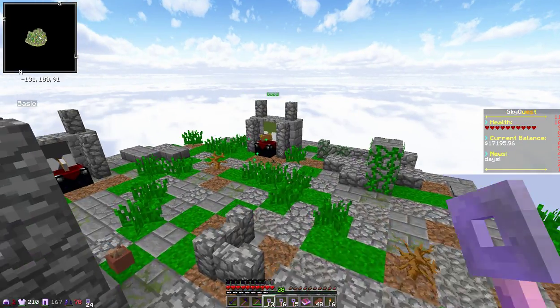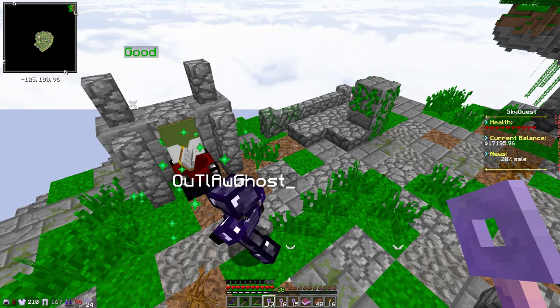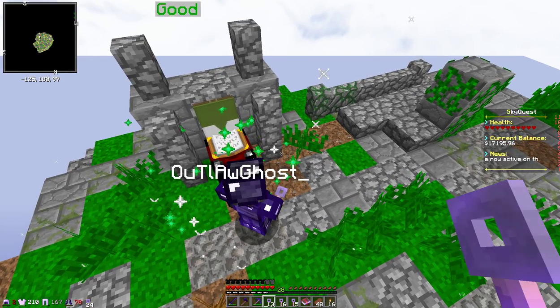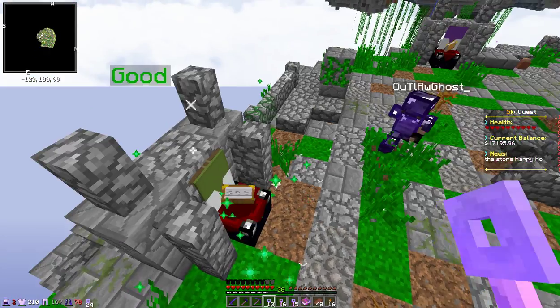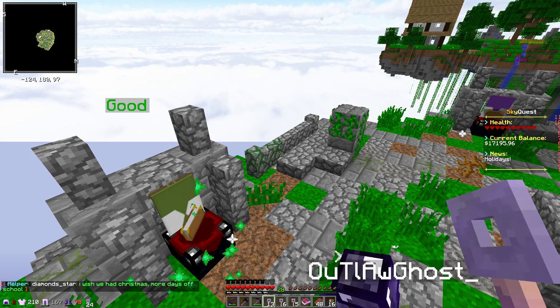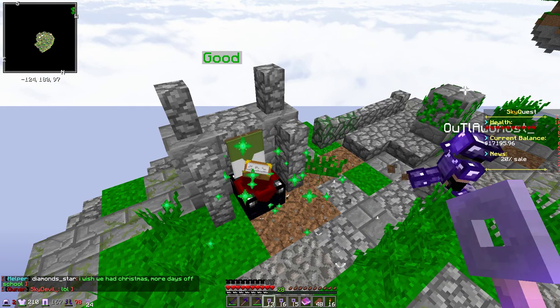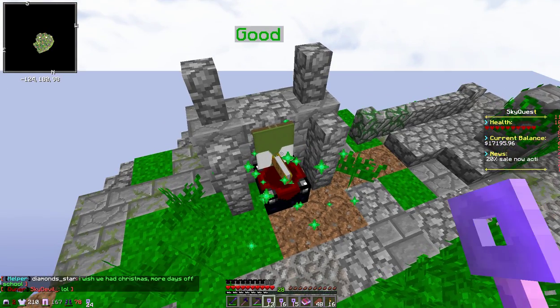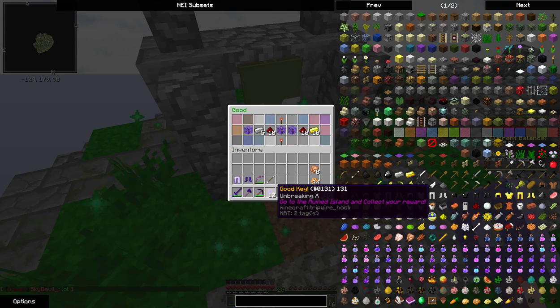Outlaw, you can open your first key if you'd like. What I'm going to do is right-click the good chest, press escape, run to epic, right-click that one, press escape, run to legendary, right-click that one, press escape, and keep going in the circle until I'm done. Meanwhile I'm just going to be opening good keys since I have a majority of those.